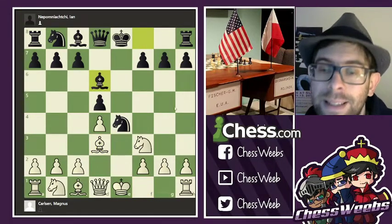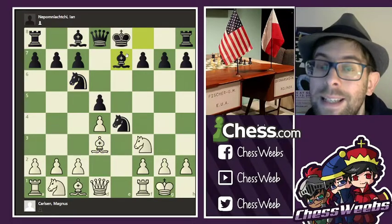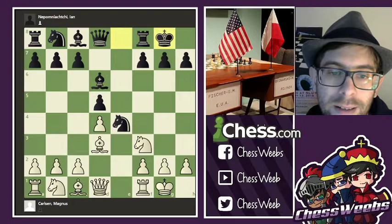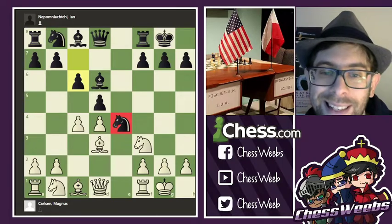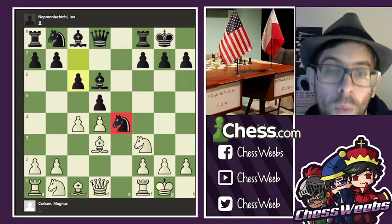This is the continuation of the Carlsen-Caruana match. There, Caruana was intending to play bishop d6. However, the older matches — namely the Kasparov-Karpov matches — faced knight c6, bishop e7. Bishop d6, castles, c4, c6. This is somewhat more aggressive, although it still leaves that knight a little bit loose, and that's sort of the reason why this is considered slightly better for white.